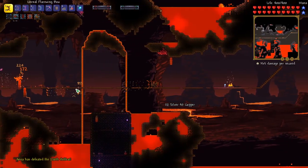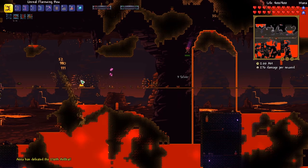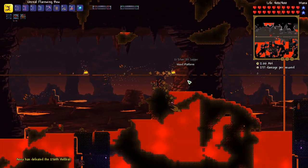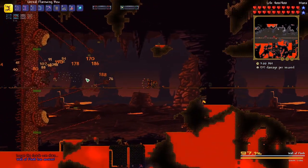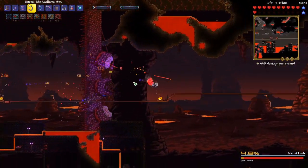All these lava slams are totally messing up my arena. Wall of Flesh is summoned - that's not good. The Shadowflame bow is actually really good for the Wall of Flesh.